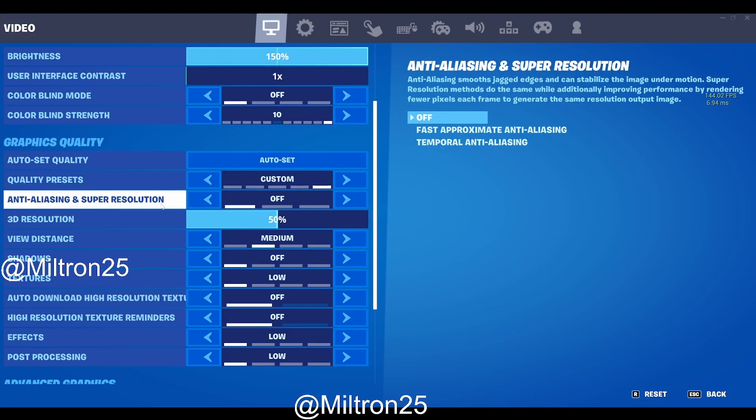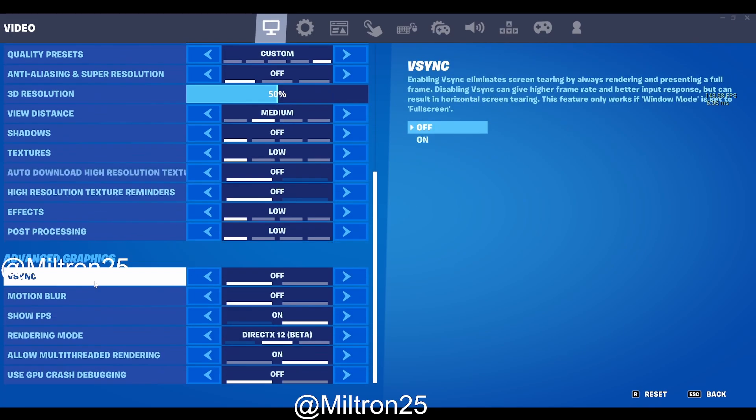Fortnite has added a new graphics setting called Anti-Aliasing Super Resolution, and we're going to test that.